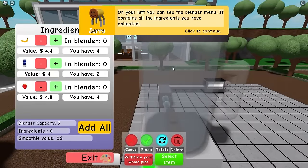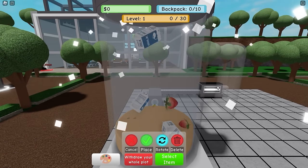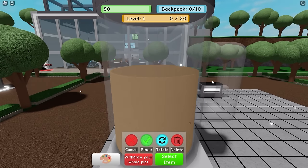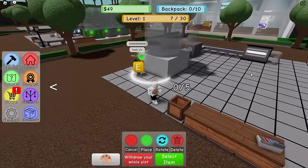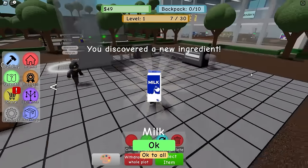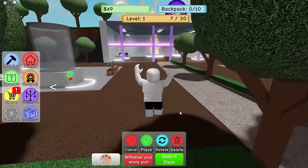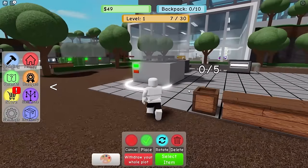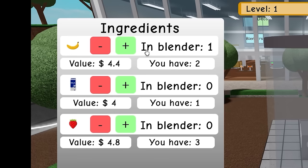We're going inside my blender, just gonna put some ingredients in here and then we're gonna blend them. The tutorials are still going. We're finally done with the tutorial! I have discovered milk, banana, and strawberry - we've discovered three ingredients. This game is Blending Simulator 2, it actually seems more complex than I thought.